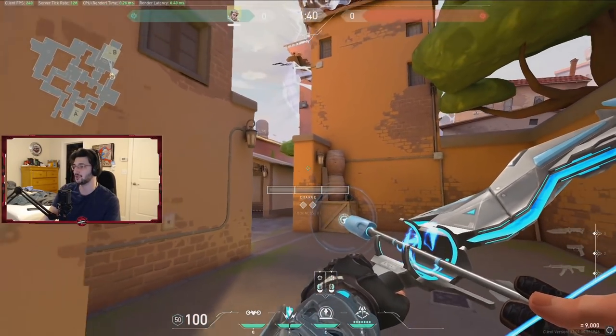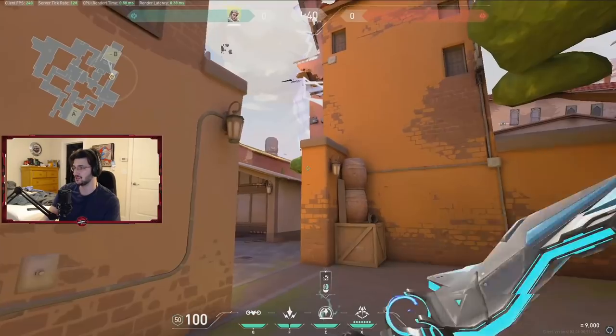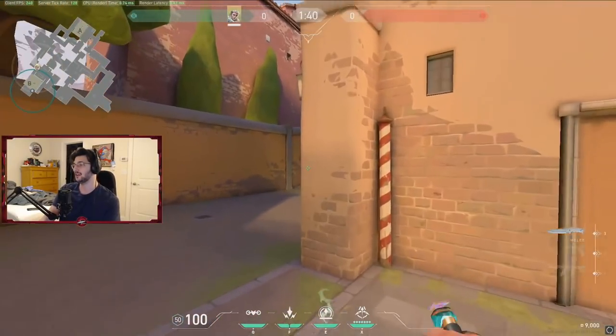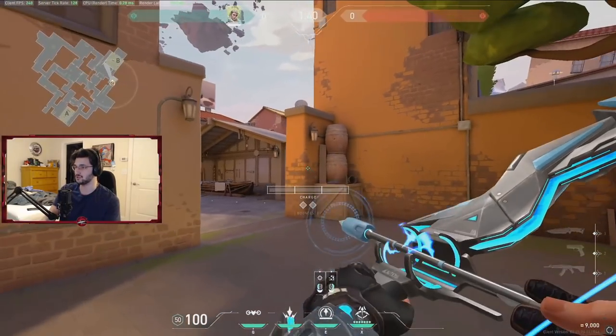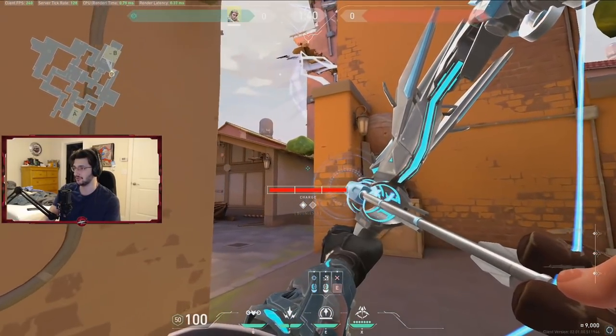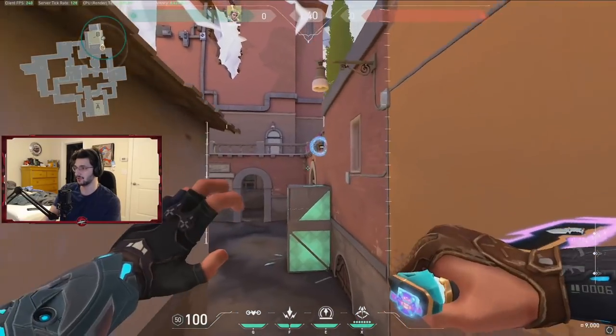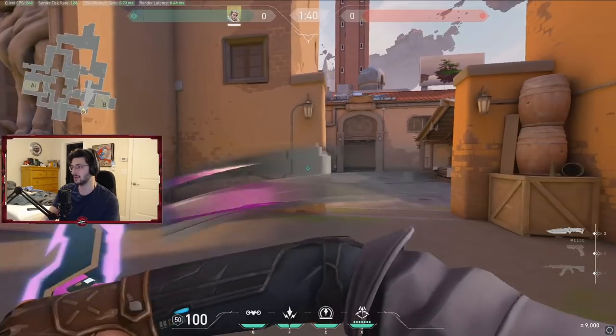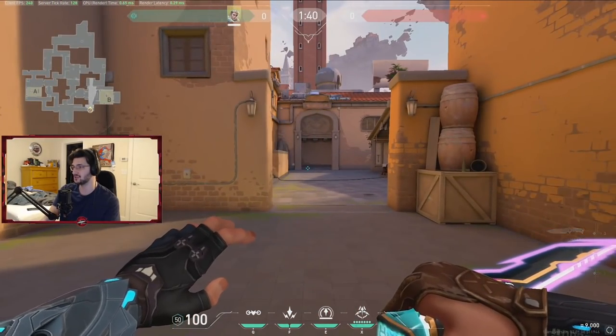Another good arrow for retaking: you can just shoot your arrow at the top of this tree and this will scan all of site. And if they're getting used to that one, you can do something like this where you just bounce it off this wall and it will land above double box — anything will do really. But yeah, I think that pretty much covers B bombsite, let's move on to A.